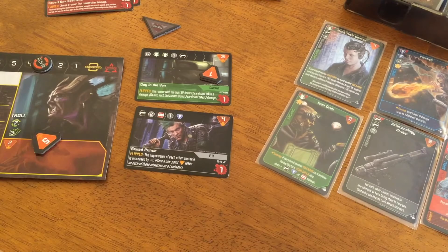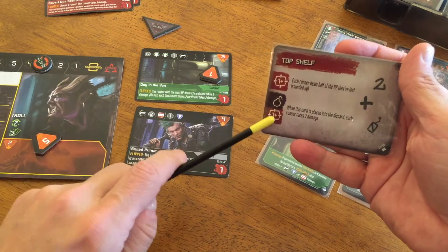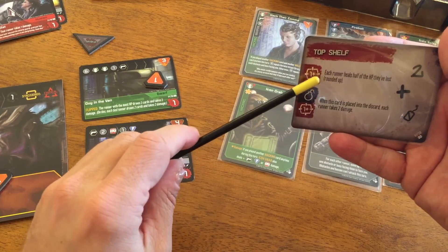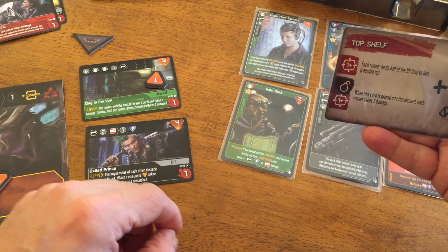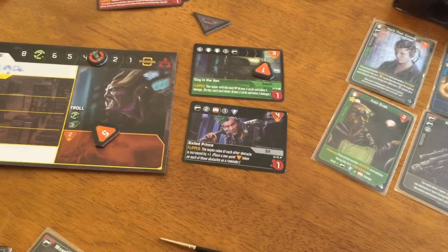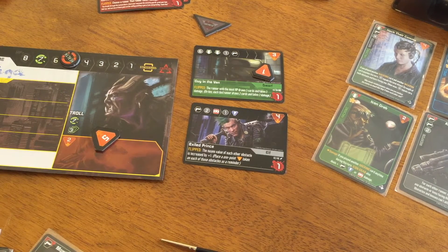We start a new round and pull a crossfire card. This one does take effect because we now have one card in the crossfire discard. Each runner heals half the HP they've lost rounded up, and then when this goes into the discard, each runner takes two damage. Taga was at five from max seven — lost four, heals two, goes up to five. Ona was at three from max five — lost two, heals one, goes up to four. Then they each take two damage. She nets out worse — gained one, loses two. Not the worst thing in the world.